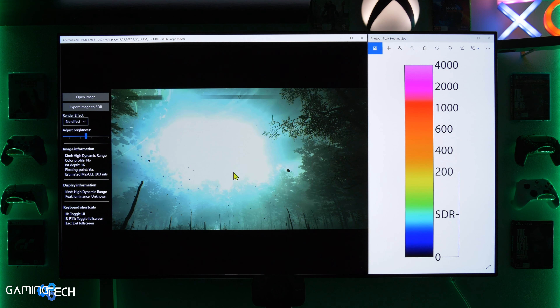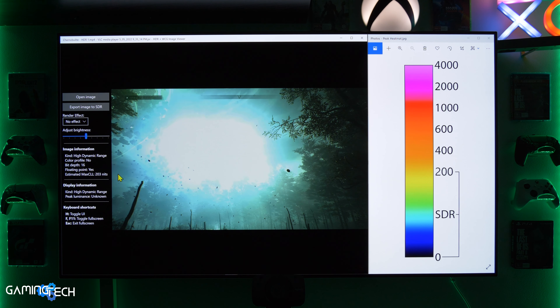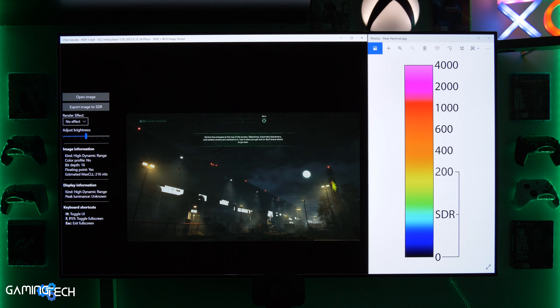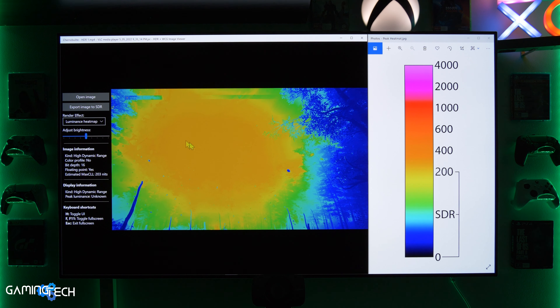Let's quickly analyze my findings around HDR in this game. The reason I call it fake HDR is because the game outputs just 203 candela on very bright objects, and the maximum peak brightness I measured was 216 candela. Looking at the luminance heat map, there is nothing in the red or orange values like 600 or up to 1000 candela. This is really just SDR brightness in an HDR container.